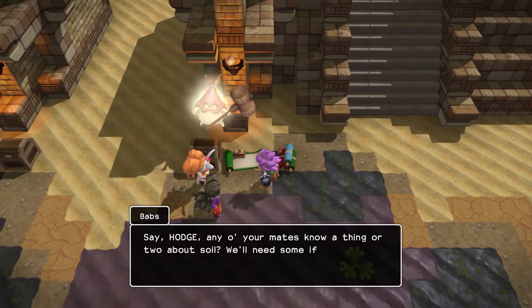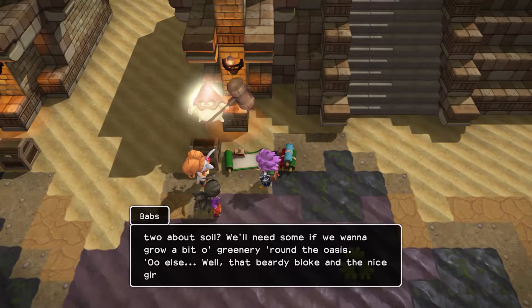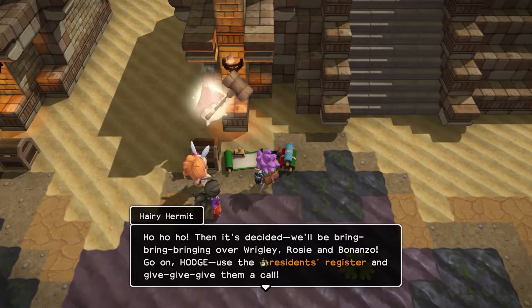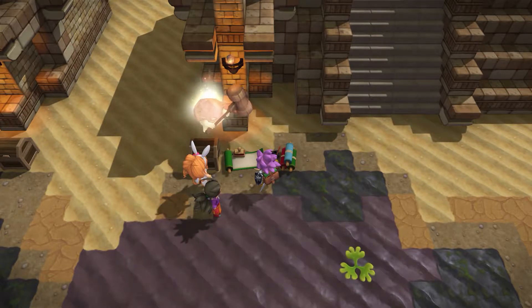Say, any of your mates know a thing or two about soil? We need some of them if we want to grow a bit of greenery around the oasis. Well, that beauty bloke and the nice girl with the specs seem pretty keen on giving us a hand. Reckon you can get them over? Then it's decided — we'll be bringing over Wrigley, Rosie, and Bonanzo. Go on, use the resident register and give them a call.